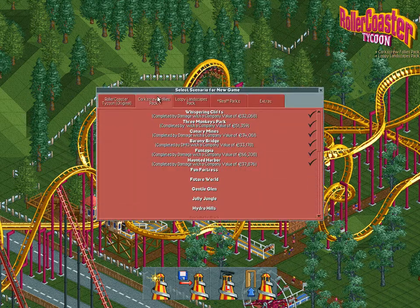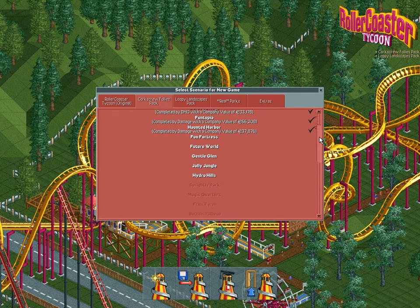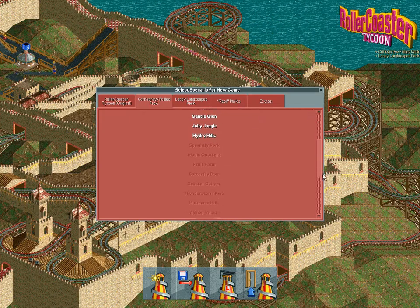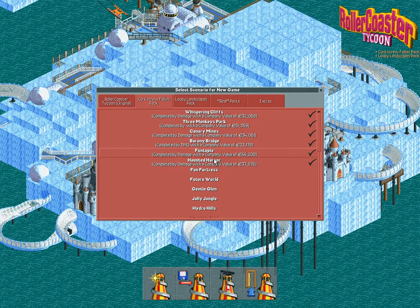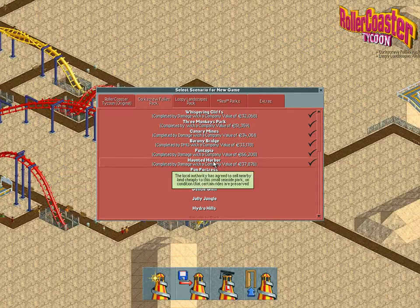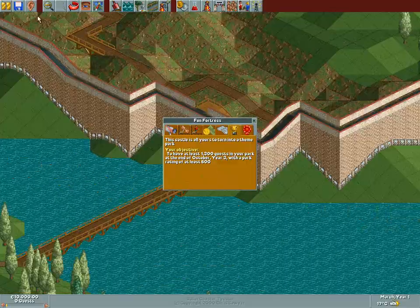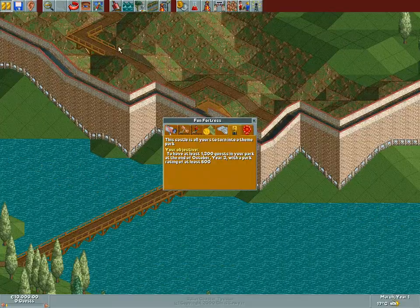Look at this — we've got more than enough pikes to prove ourselves. In fact, we got a bajillion. Look at this freaking long list. We only completed six. Anyway, Haunted Harbor is history. Let's go to the next Fun Fortress. Let's pause it.